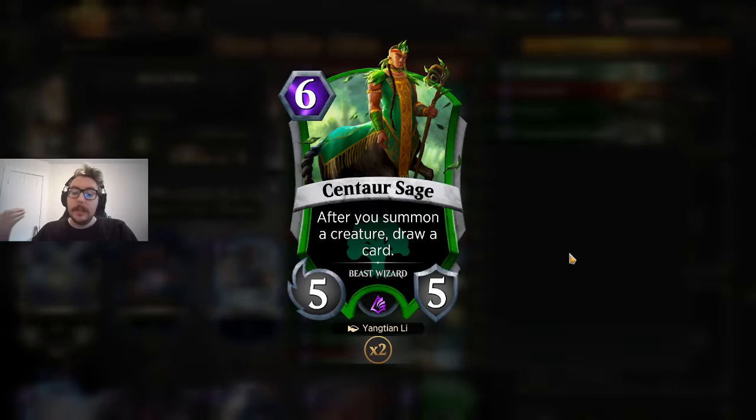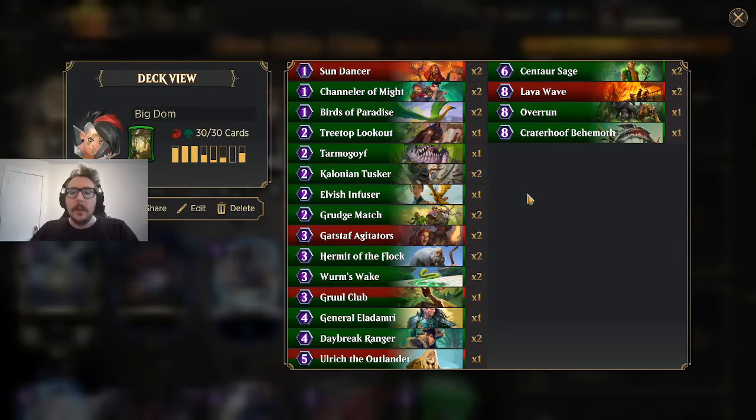Centaur Sage saves you in any midrange and even control matchup if you can stick it, because you're going to draw so many cards. You're getting War Bores, which draw you into more creatures, which lets you play more creatures, which ups your creature count for more War Bores. Now that the format has slowed down and Jace isn't terrorizing people on turns 5, 6, or 7, the card does a tremendous amount of work.